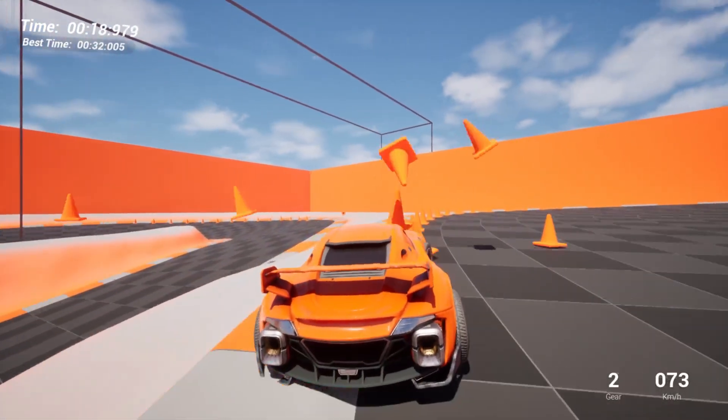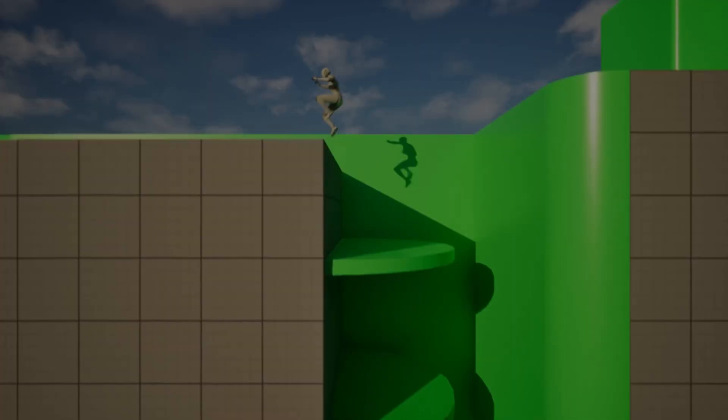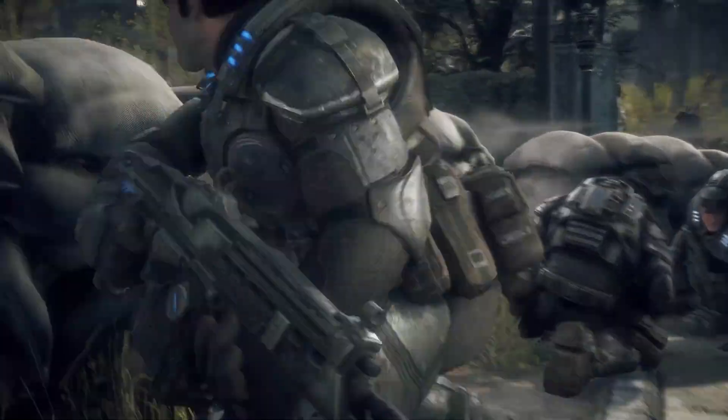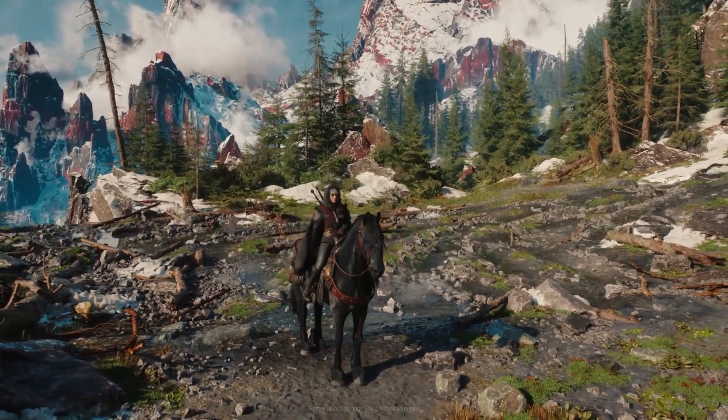Unreal Engine 5.6 just dropped with a major update to its game templates, and you'll want to know about this because everything's changed. Whether you're making a shooter, a platformer, or anything in between, there's now a faster way to get started.